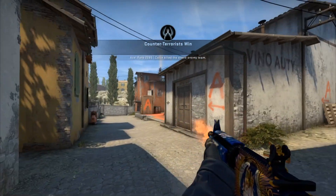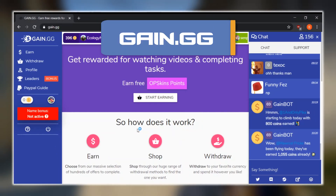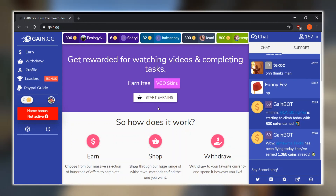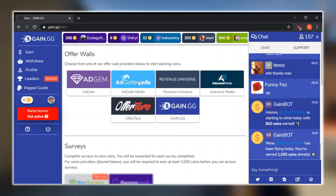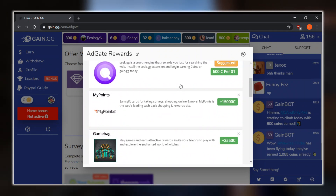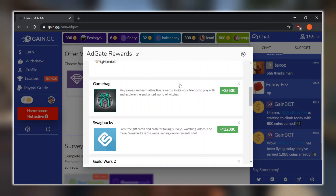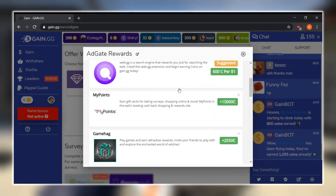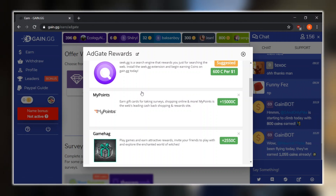The first site that I want to talk about is Gain.gg. Gain.gg is an awesome site that lets you get rewards for watching videos and completing tasks. If you guys go over to 'Start Earning' right here, it'll show you all the different offer walls that they have. Basically all you guys have to do is click on any of these offer walls and look through all the offers. Choose ones that you want to do — they can range from very simple ones where all you have to do is submit your email, to more difficult ones like taking a survey, but those tend to pay you out more.